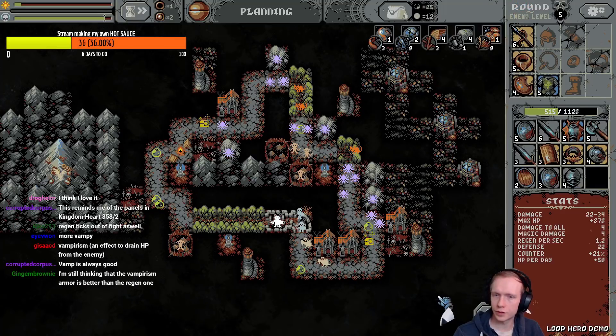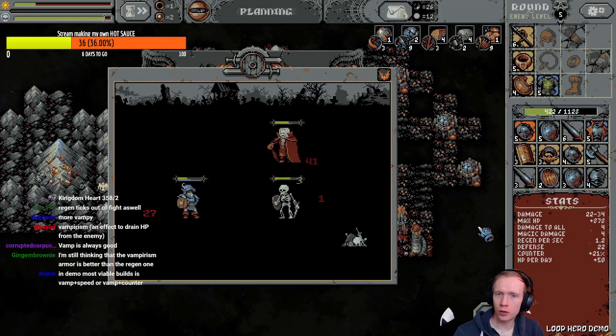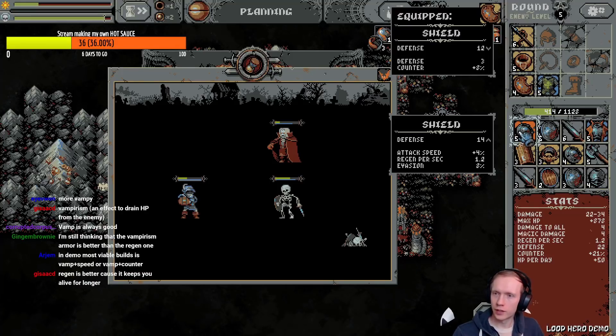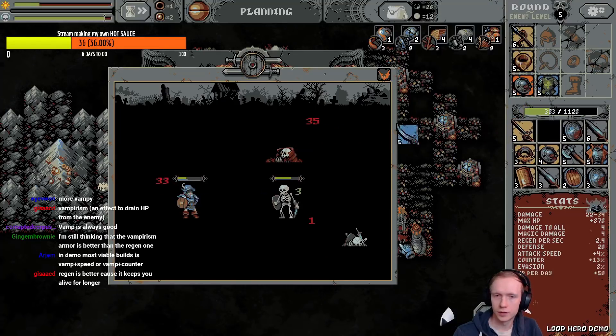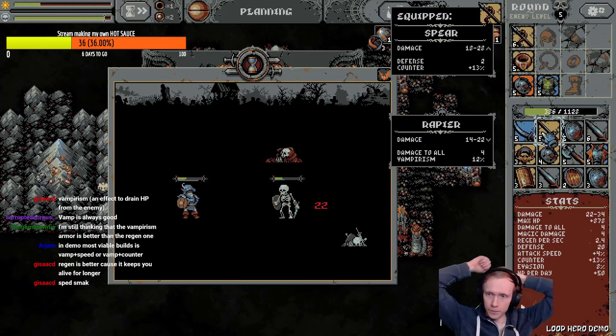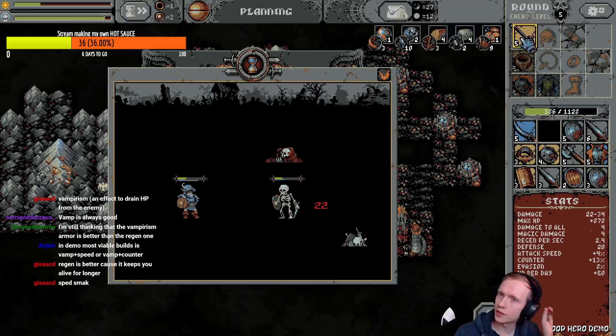I'm gonna do it — go. I'm gonna die, I'm gonna lose. All right, just finish the fight. Yes dude! Regen, evasion — put it on right now. More weapons or damage-all. 12% vampirism. God, I'm losing health like a maniac — I need something, that's for sure. I'm gonna try it.